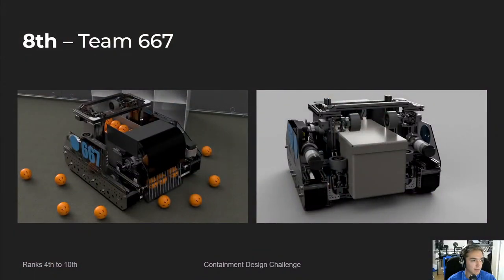In eighth place, we have team 667 — Nat from FTC 15772, the Oysters. This robot was really well done; I think it would perform extremely well. The only things really missing from it were a catalyst mechanism and a noticeable lack of custom parts — really the only ones are on the toxin intake. But other than that, I think this robot has the potential to be really good.